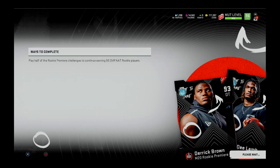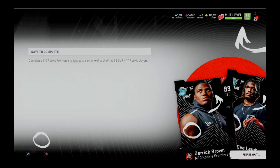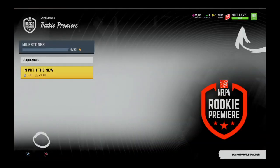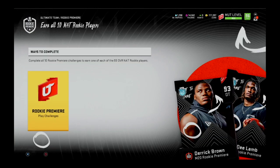If you complete all 10 challenges you get ten 93 overall rookie premier players — one challenge per player — and you get one token after getting 30 stars. But the sets expire tomorrow, so while you will get a 93 overall, you're not going to be able to convert that for free to a 99 overall, because you need those exchange sets.